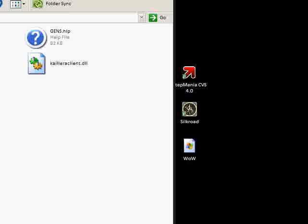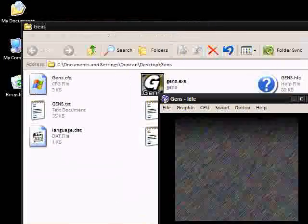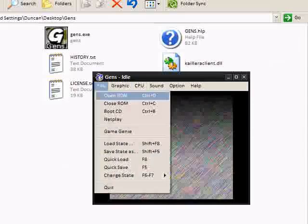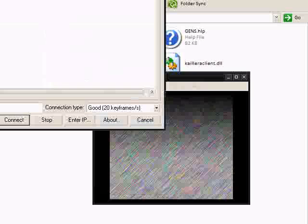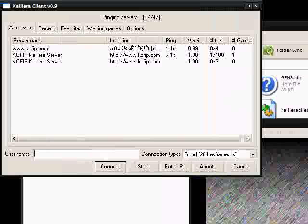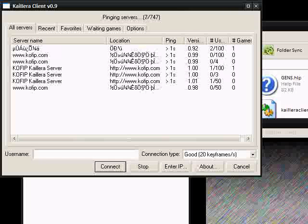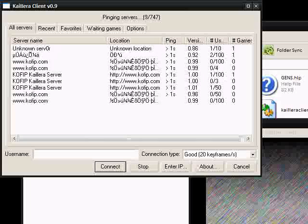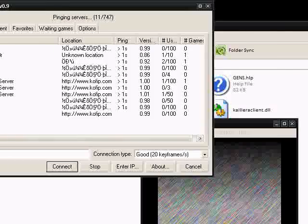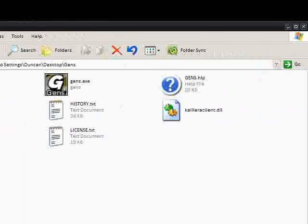Now another one is Gens. You may not know this but the Mega Drive emulator Gens — you can play online. You just go File and then NetPlay and you'll notice that there's a huge server list. And you can play other people with your Mega Drive games and have them as a second player. You'll notice that if you go into one of these servers they'll tell you what game they're playing and you can match their game. I'll give you links to download all of these, by the way.